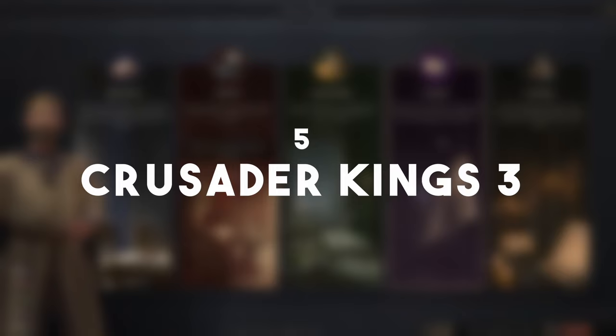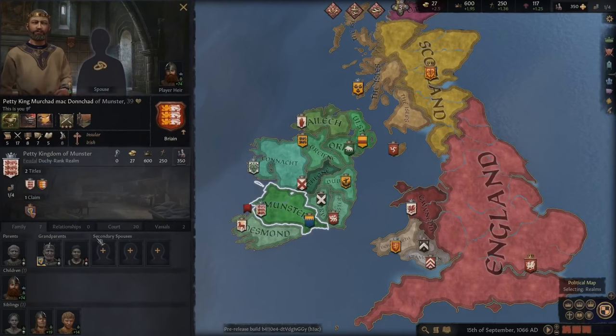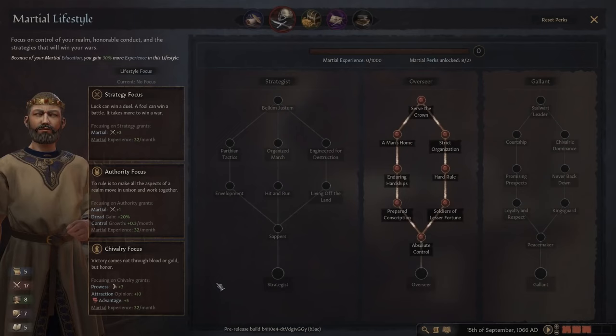If you want something similar but more focused on personalities and an older world, number 5 is Crusader Kings 3. It's very similar to the previous two Paradox games but with a heavy focus on the characters themselves, adding RPG elements. You play as a ruler of different nations in the medieval period — control your dynasty, fight for power, and create the most glorious nation in the world.